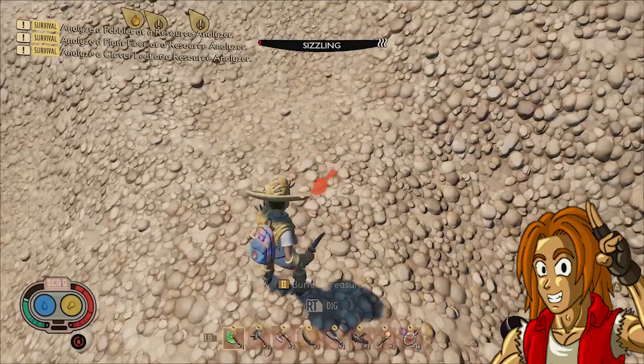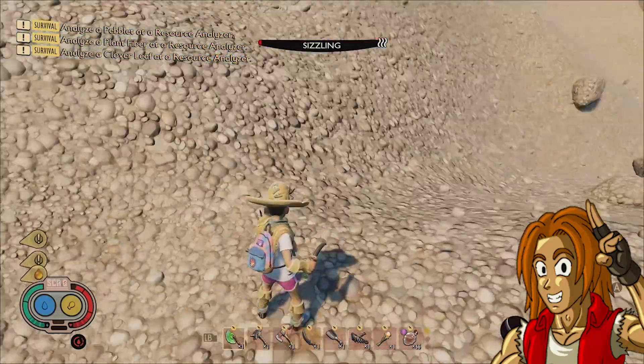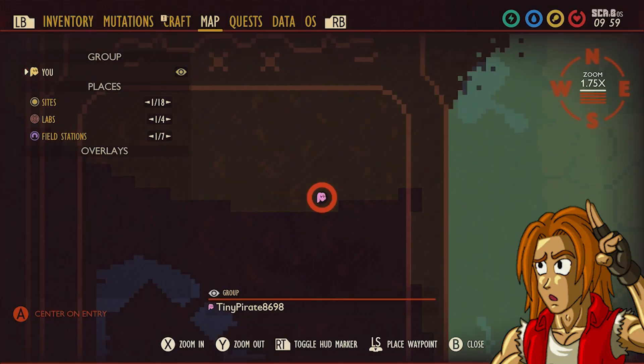If you look around the sand directly to the east of the shovel, you'll discover an unmarked dig spot where you can dig up the Melted Mode key using your shovel. Here it is on the map.